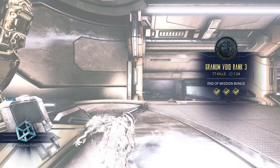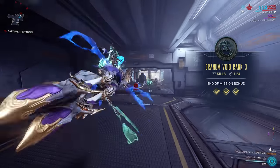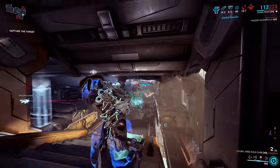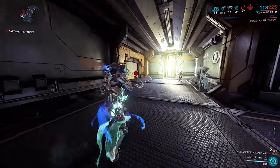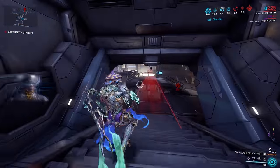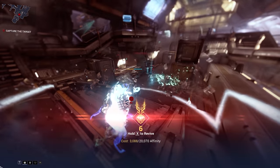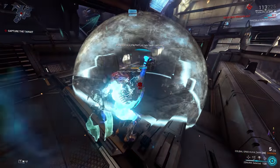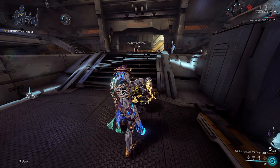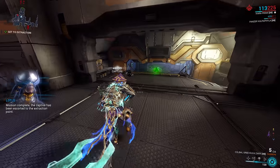77 out of 75 — we spawn back in and we're not going to be able to find out what we got until we complete the mission. So what I'm going to do now is basically be waiting in this mission for five minutes until the Treasurer spawns in so we can get a Granum Crown off of him. That way, next time we spawn into a Corpus tile set mission, we won't have to stand around and wait for the Treasurer to spawn in before we can jump into the Granum Void to farm up our Stropha part.